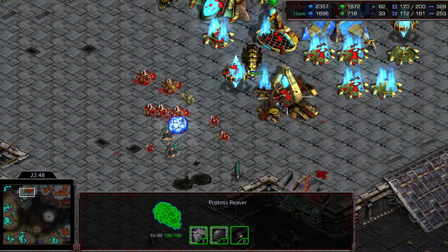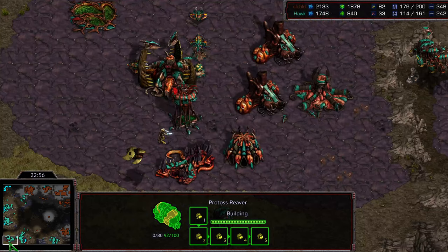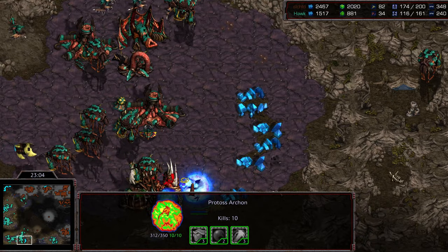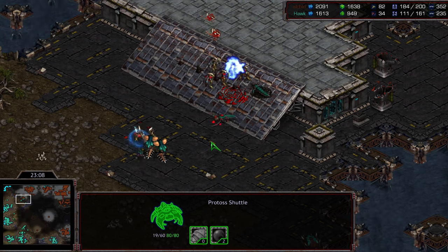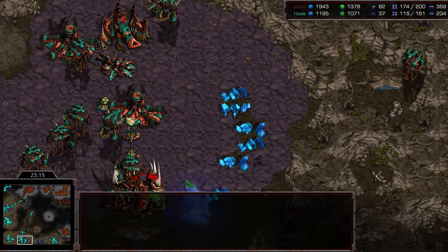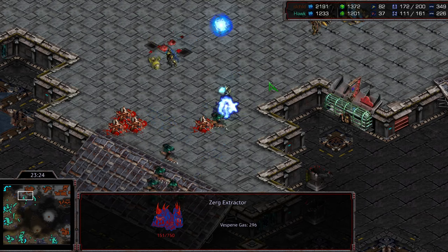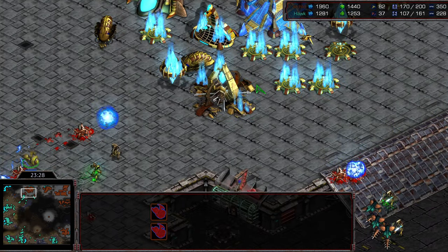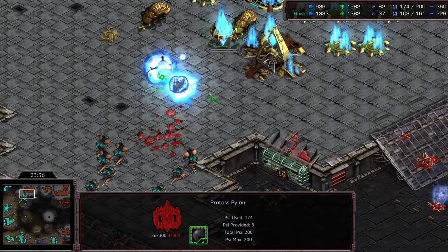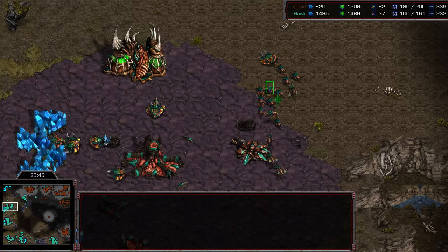Jayun in the meantime has shuttled up a zealot to take out that spire and morphed an archon at the natural to wipe out the gas. Utilizing everything out in the field. The shuttles are wiped out but the spire stands — you can see how much havoc the compliment wreaked. Psi Storm on the hydralisk list as they march up. Hawk realizing he's got to wipe out one of Jayun's bases — this is probably his best shot. He wants to take the high ground, maybe capitalize on the top left. Archon morphing on site. Jayun is still sitting at 80 supply up though, which is a rare situation this late in the game.